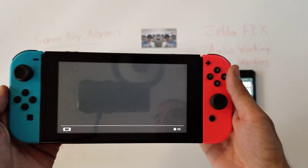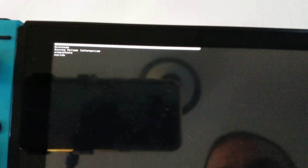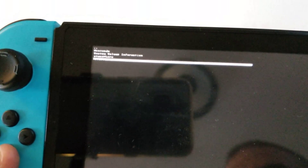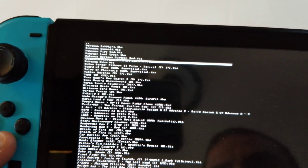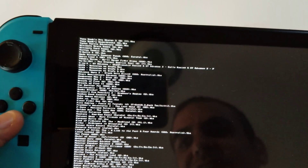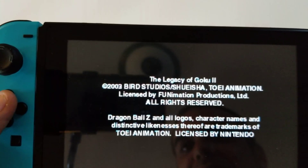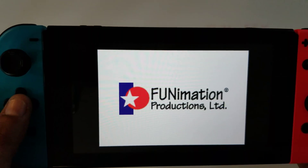If I go into the emulator, I get this menu for selecting the folder I want. I go into the Switch folder, into my ROMs folder, into my GBA folder — because this is the Game Boy Advance emulator. You can see the whole list of ROMs. I'm going to the one I want near the bottom: Legacy of Goku.